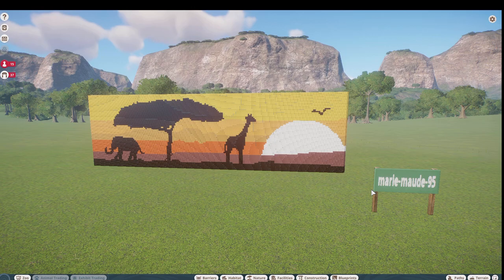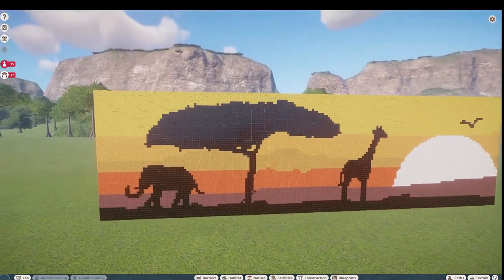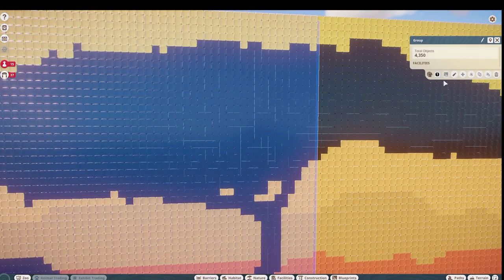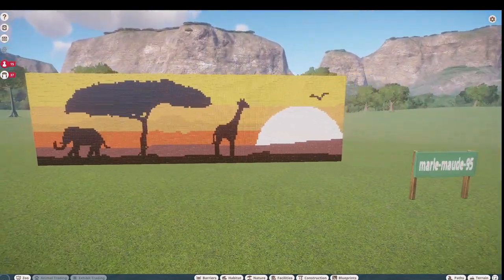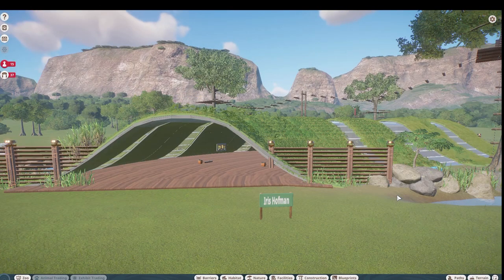Our next piece was built by Marie Madre 95 and they call this the 'Mosaic Africa.' You can bring this in for right around 116,000. I have a feeling this mosaic is made with all kinds of tiny little pieces — look how beautiful this is. It turns out they used funnels again. What a beautiful piece! Thank you so much Marie for posting on the Steam Workshop.